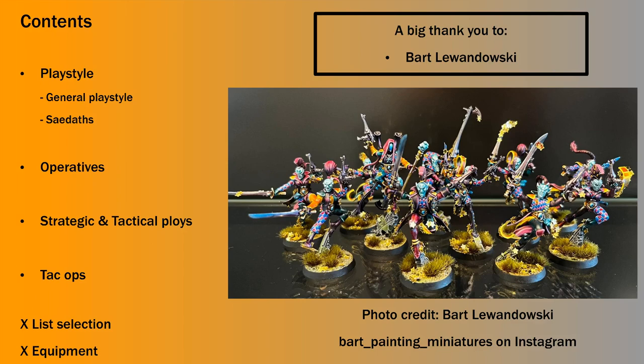We're going to be having a look at the playstyle — first the general playstyle of the Harlequins, and then specifically we're going to look at the Sadats, breaking down each of those, saying what situations you might take them and how best to run them. Next we'll look at the operatives. Today it's just going to be slides. We're going to look at some of the strategic and tactical ploys, and for a change we're going to look at TAC Ops as well. Harlequins have got great faction TAC Ops and three archetype decks to choose from. List selection and equipment are much more whatever you prefer.